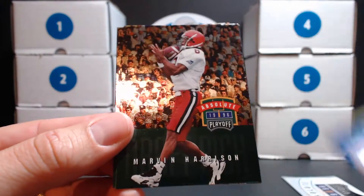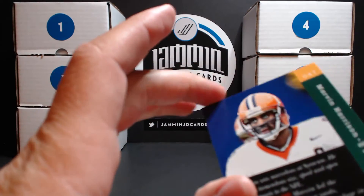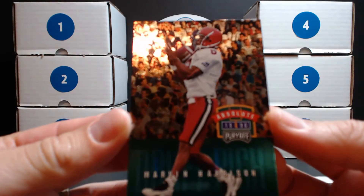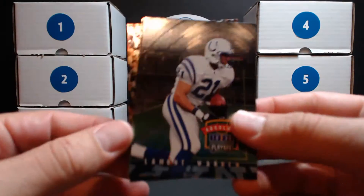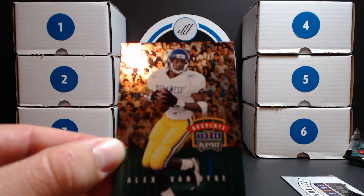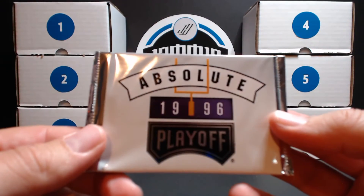I'll show you guys the difference. Nice first card though — Herschel Walker, very cool. Oh, I like that a lot — Marvin Harrison, and that's a rookie card! Yeah, sweet. Marvin Harrison rookie, now that is a nice card. Alex Van Dyke — another rookie card, but not as exciting as Marvin Harrison.